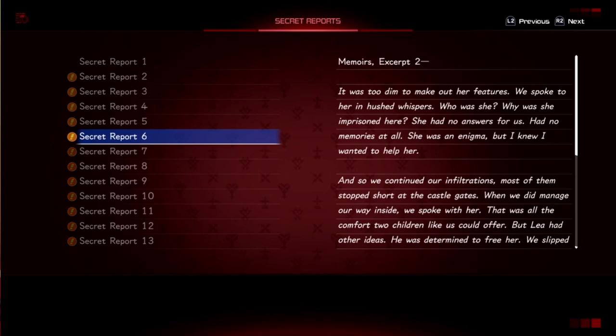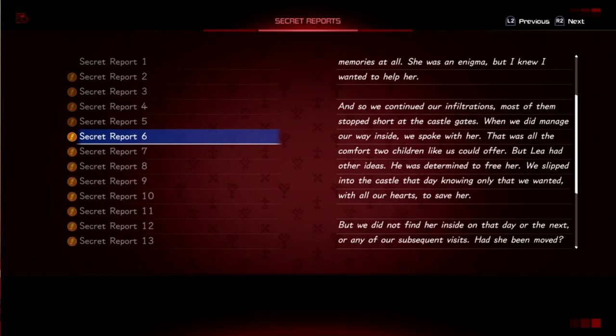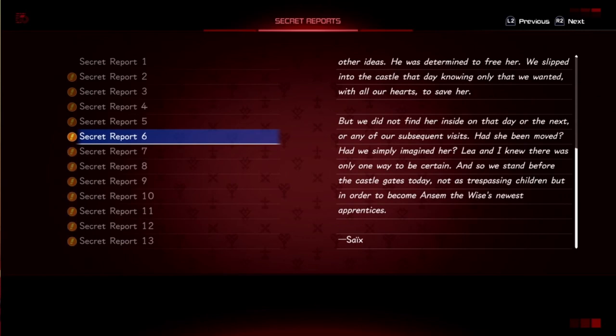Memoirs excerpt 2: 'It was too dim to make out her features. We spoke to her in hushed whispers — who was she? Why was she imprisoned here? She had no answers; she had no memories at all. She was an enigma, but I knew I wanted to help her. Lee had other ideas — he was determined to free her. We slipped into the castle that day knowing only that we wanted with all of our hearts to save her, but we did not find her inside on that day, or the next, or any of our subsequent visits. Had she been moved?'